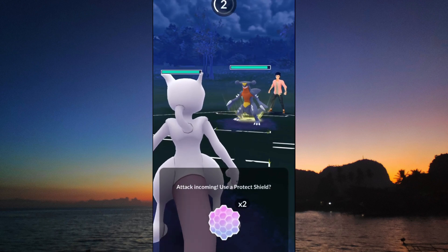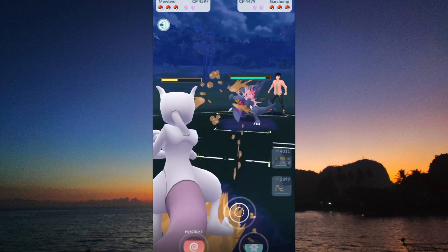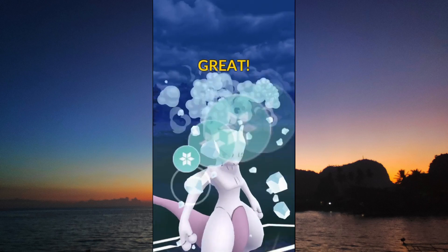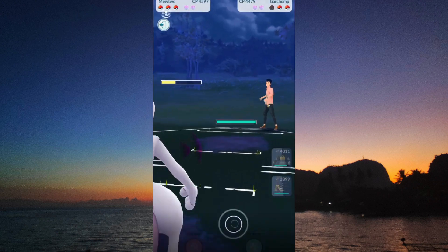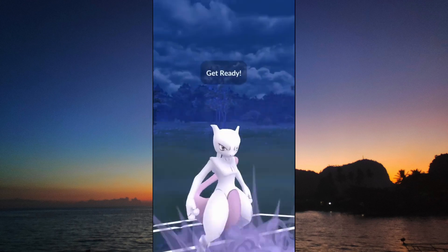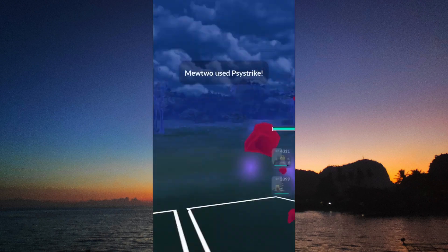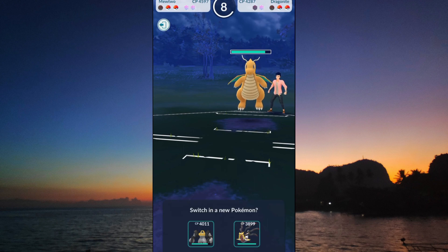Garchomp is double weak to Ice because of its Dragon and Ground typing. Do you think this Garchomp is expecting an Ice Beam? No, it is not! What a beautiful move by Mewtwo. Ice Beam is the surprise spicy pick for Open Master League.